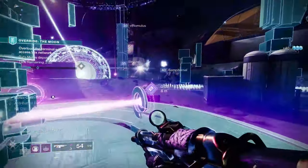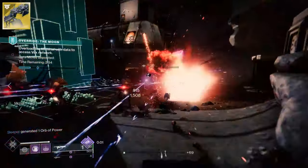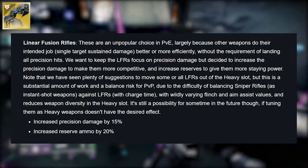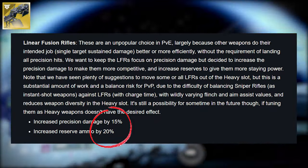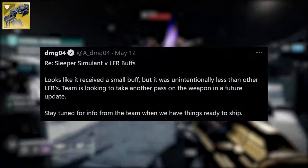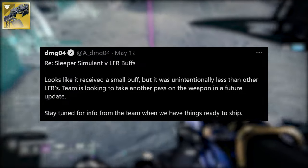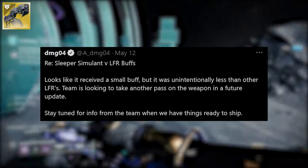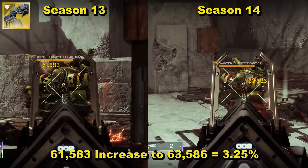So first up it's Sleeper Simulant. Bungie said that from the start of Season 14 they were increasing linear fusion rifle damage by 15% and also increasing reserves slightly, but unintentionally Sleeper Simulant slipped through the quality control net and came out on the other side with just a 3.25% buff. The changing numbers can be seen on screen now with Season 13 on the left and Season 14 on the right.